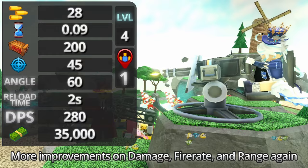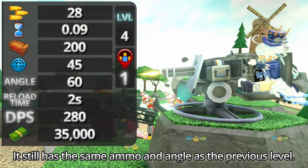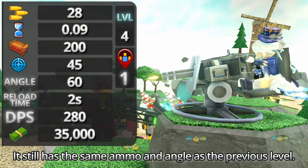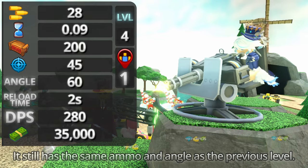Level 4 brings more improvements on damage, fire rate, and range. It still has the same ammo and angle as the previous level. It now deals 28 damage with a fire rate of 0.09 and a range of 45. Costs 35,000 to upgrade.